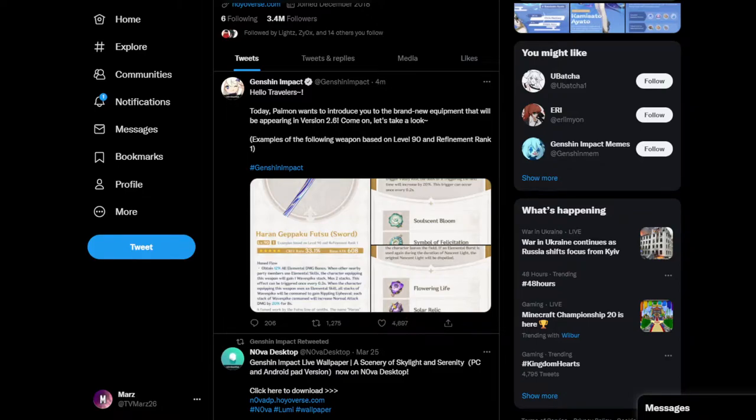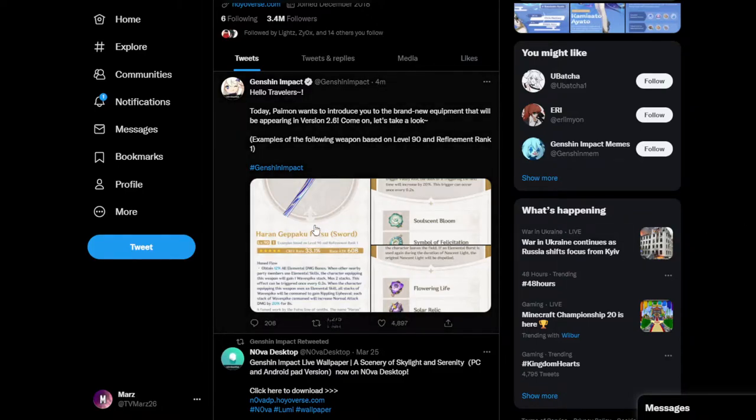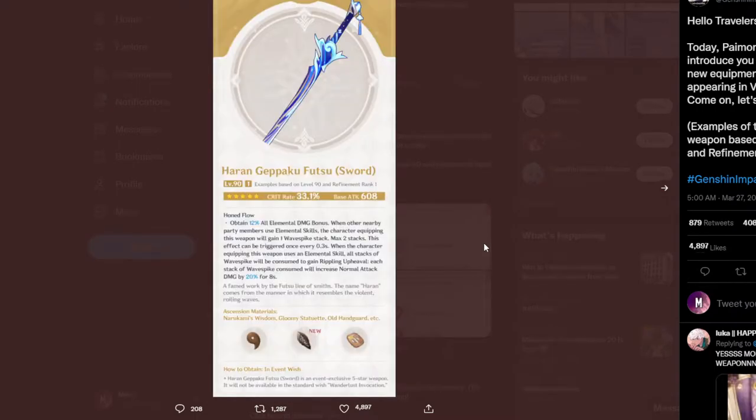Genshin has released a new tweet, and as you can see here, it is the new sword that is going to be coming out with Aito's banner. This sword does look like it has a crit rate main stat, as you can see here — it has 33.1% critical rate, which is a pretty big stat.